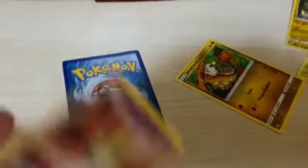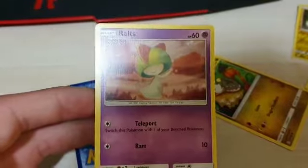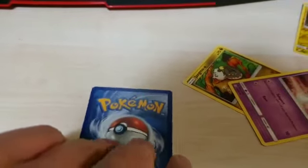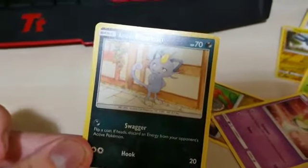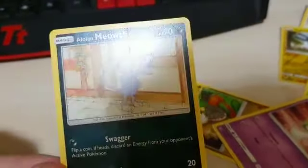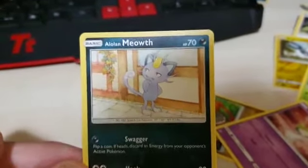Then we've got a Ralts. Let's move on. Finally we get an Alolan Meowth. That's terrible. I hate these Alolan Pokemon — they're horrible.